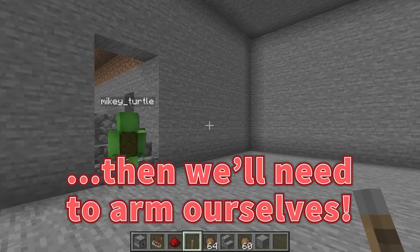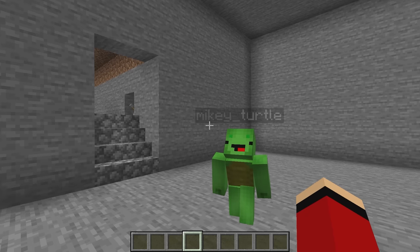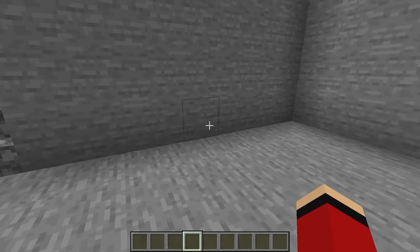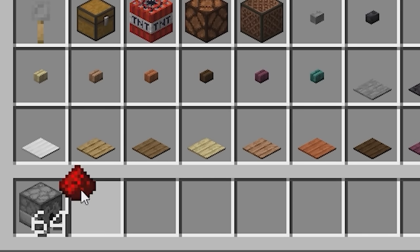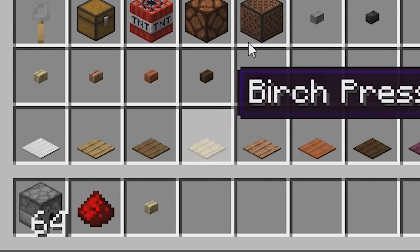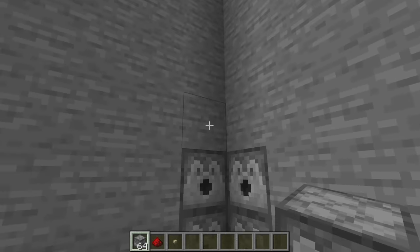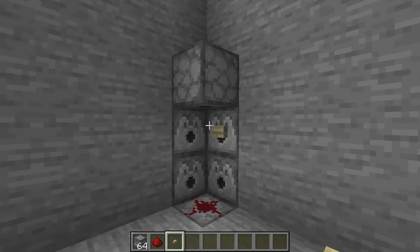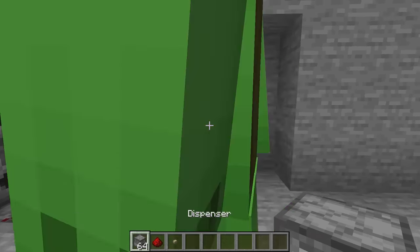If we're gonna fight zombies, we'll need to arm ourselves — there's really no other way to survive. When the zombies attack, it'll take a lot of time to equip all the armor and weapons one piece at a time, so we should make an automatic equipment system to do it all at once! We'll need dispensers, redstone dust, and a button. We set up two dispensers on each wall, one into the floor, and one above your head. Then redstone dust and buttons on the side — that's it!